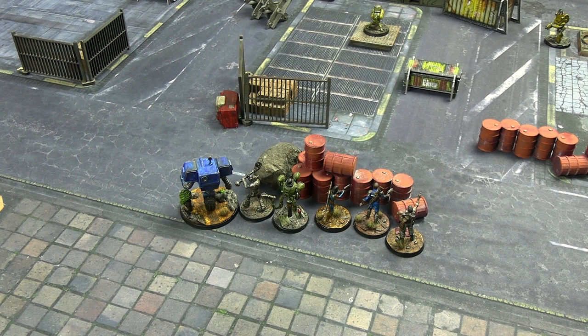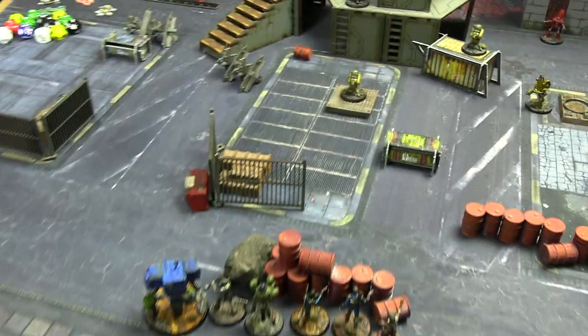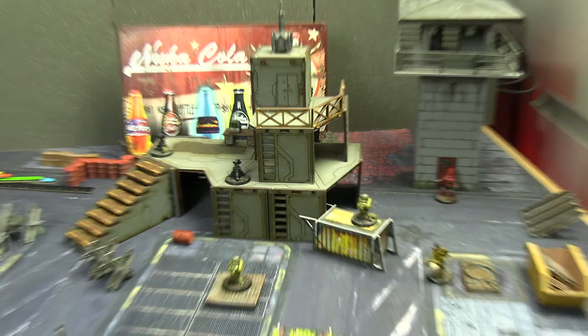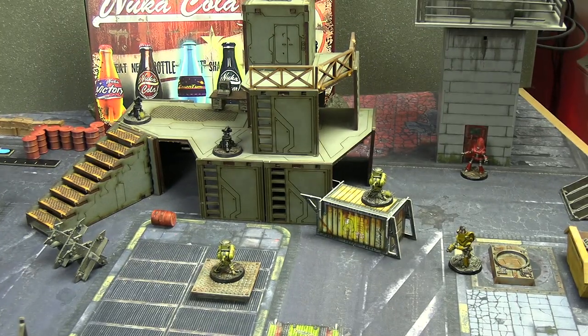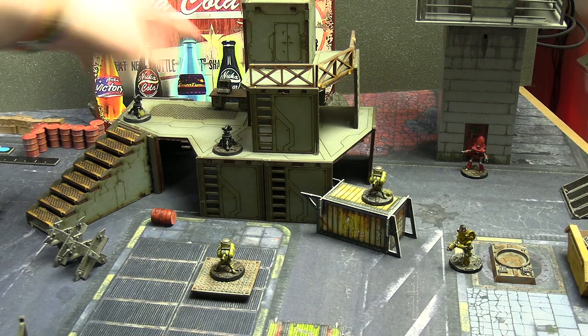Here is where the team has deployed - hiding behind the rock and barrels there, looking at the facility they need to reach to find the information they want. It's mostly automated defenses. There are a few radio stations and communication arrays in Fallout 76 that are a bit like this - sometimes they have super mutants but there are a lot of turrets. For the majority of the enemies it is actually turrets. We have two normal machine gun turrets and two laser turrets next to the console.